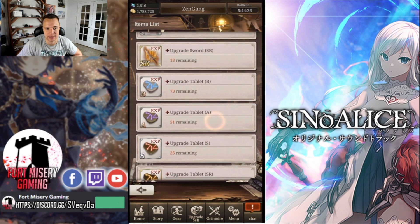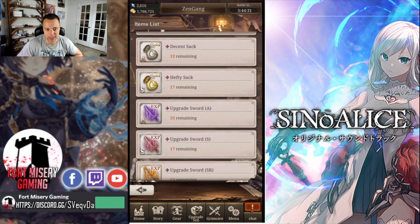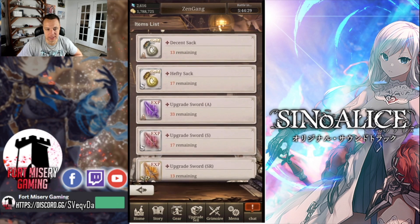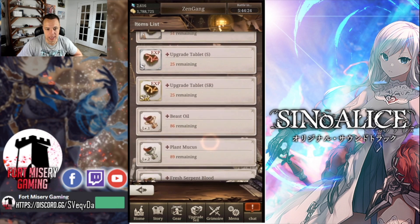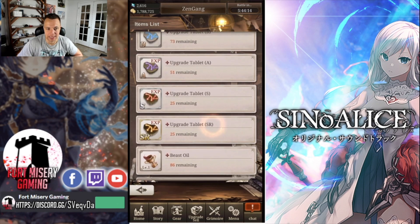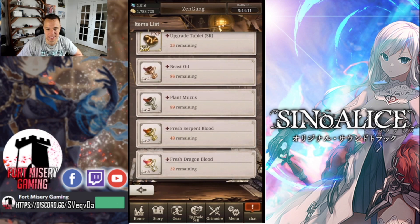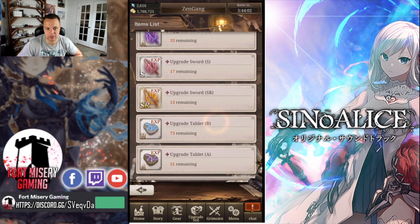How this works is everything except for the weapons — once they're gone, they're gone. Right now the kind of bad rewards are the gold, the upgrade A, the upgrade B tablet, the beast oils, and the plant mucus — those are more like the crop rewards. Our guild still has a lot of nightmare level one and level twos to get, and there are still 22 fresh dragon bloods. I believe there were 25 total. At any rate, that's how that system works.